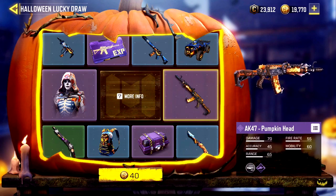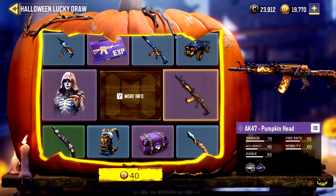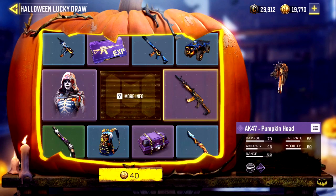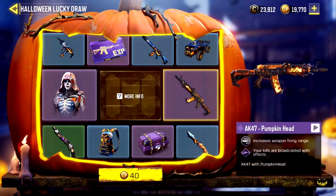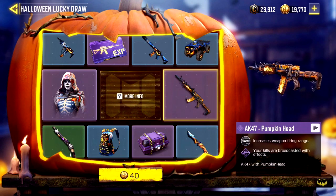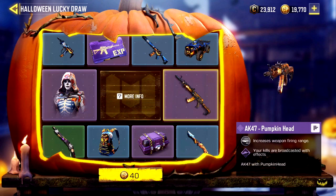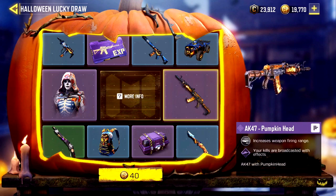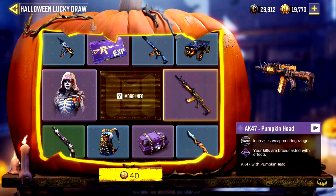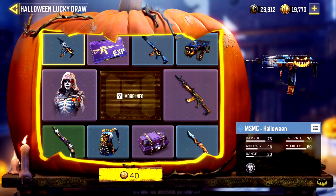Call of Duty Mobile's Halloween Lucky Draw is definitely more trick than treat — the opposite of the tagline in the blog post announcing the event — and it only gives you one single digital item for the cost of 10,000 COD points, or roughly $100 (closer to $80 if you buy the right bundles). However, to get all of the items in the set, you'll need to spend at least $190 for 23,580 COD points. Those numbers are staggering, but it gets far worse and more sinister the deeper you dive into the system.